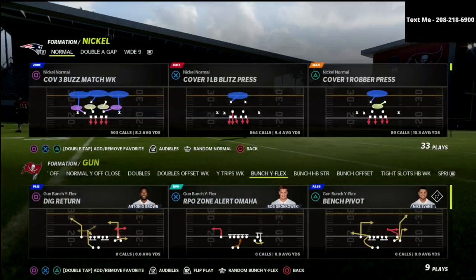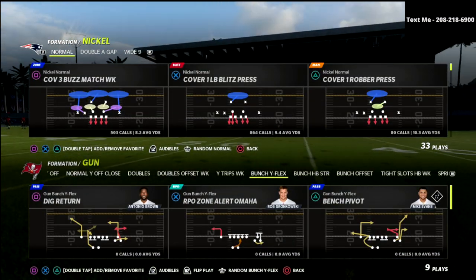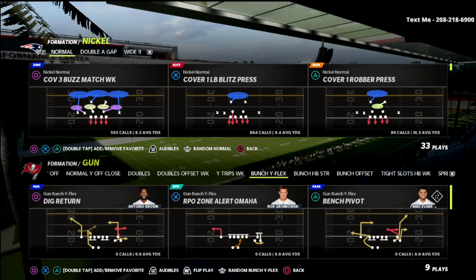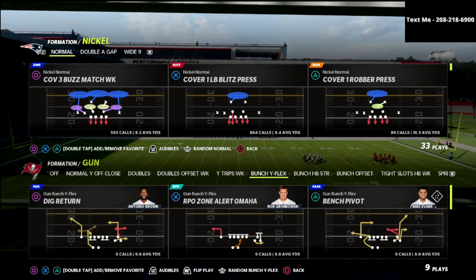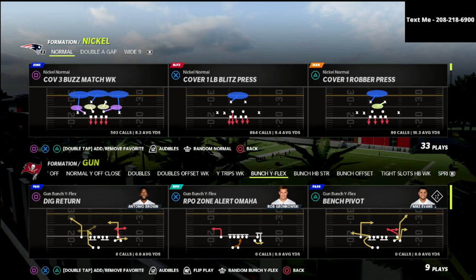Bunch Y-Flex is one of the new formations added to Madden 22. If you're running Carolina Bunch or Indianapolis Bunch, you'll occasionally see people audible to this. Astro has made this formation famous — he's one of the best offensive players in the world, plays for the AAT crew, and he's absolutely lethal on the offensive side of the ball, primarily because of this Bunch Y-Flex.